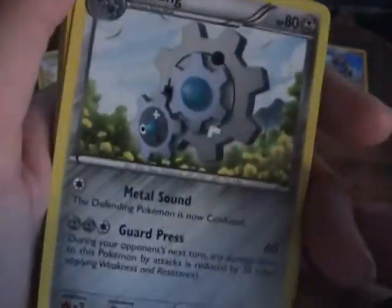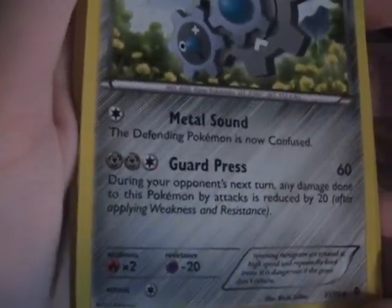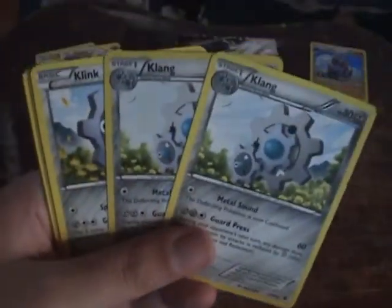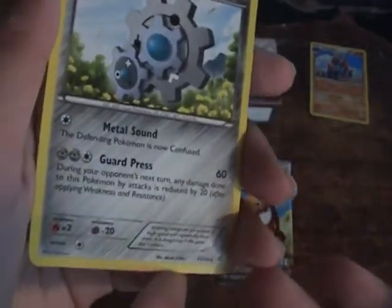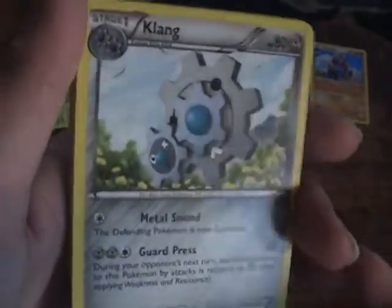I had two Klangs. Metal Sound — Defending Pokemon becomes confused. And Guard Press: for three energy (two Steel and one Colorless), does 60 damage and your damage is reduced by 20 next turn. So it's like Whimsicott, but a little less powerful. It's pretty useful, though I didn't use it too much. I got both of these in the same pack, which is pretty cool. Klang is an okay Pokemon — I didn't get any Klinklangs, which is probably why it wasn't so useful since it's supposed to evolve.